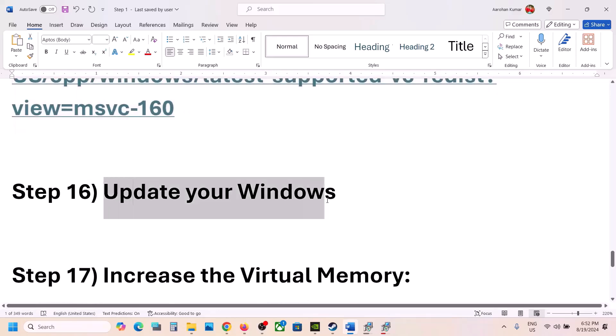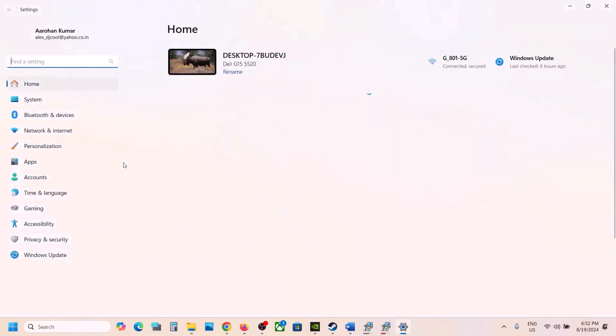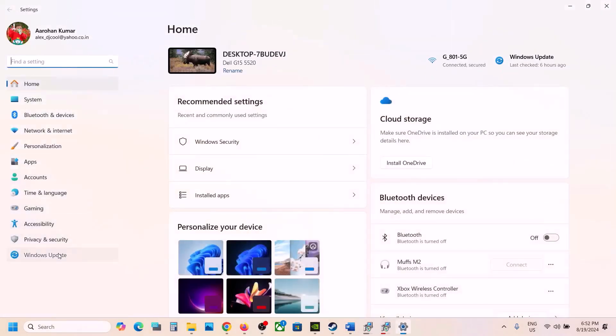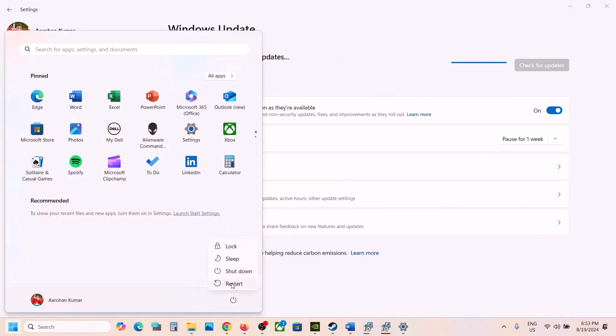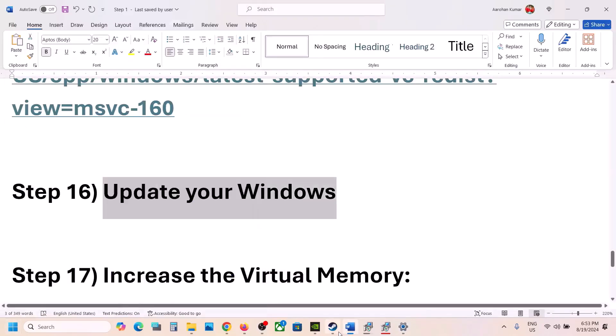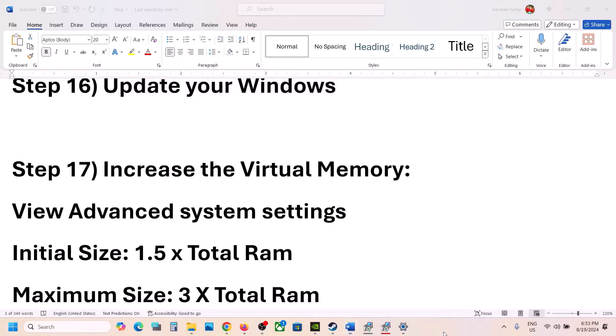The next step is to update Windows to the latest version. Go to Windows Update and click Check for Updates, then click Install. Once the installation is complete, restart your computer and launch the game.